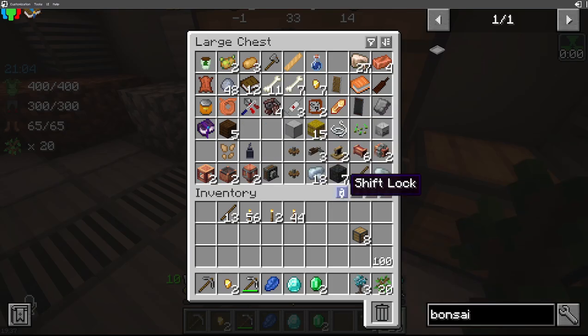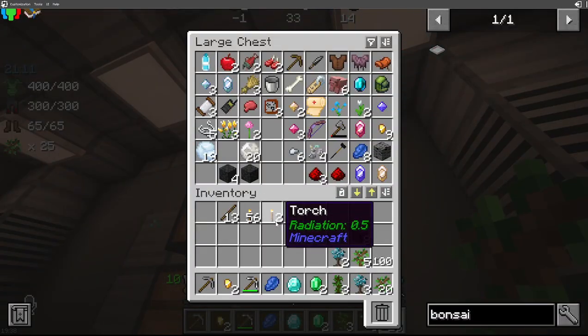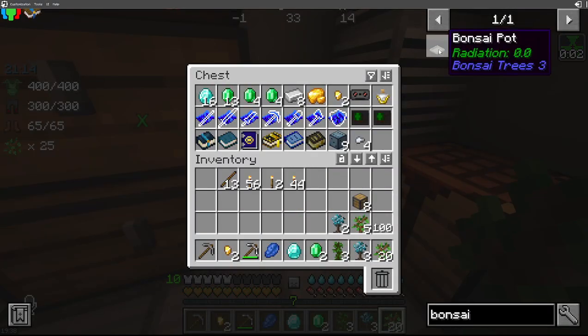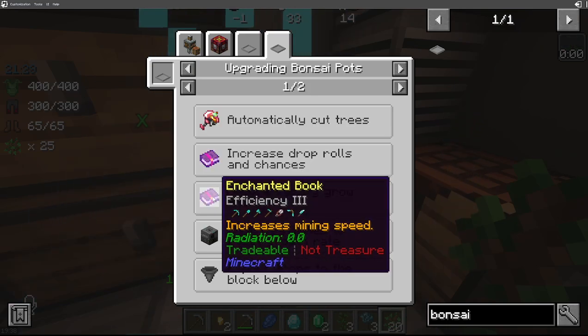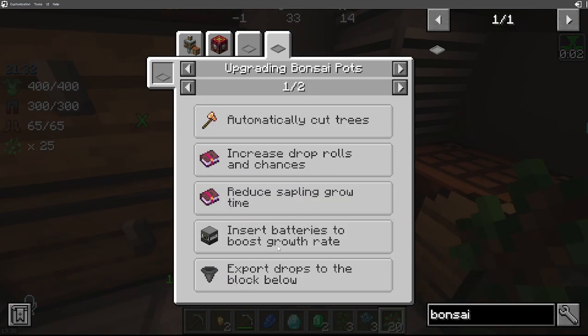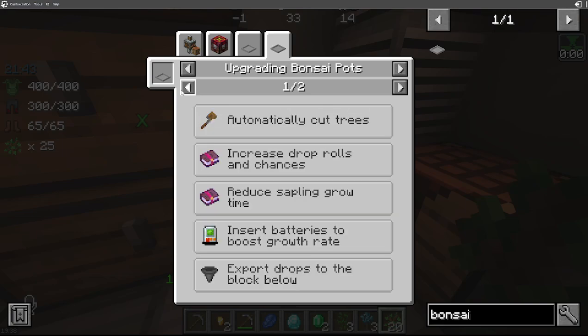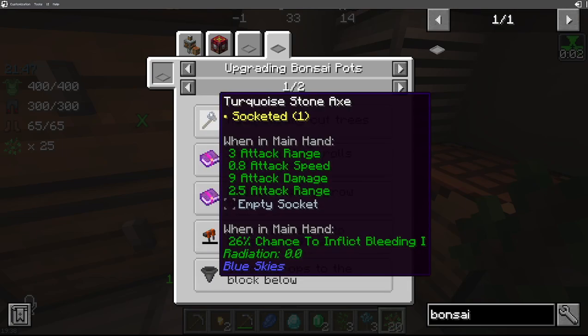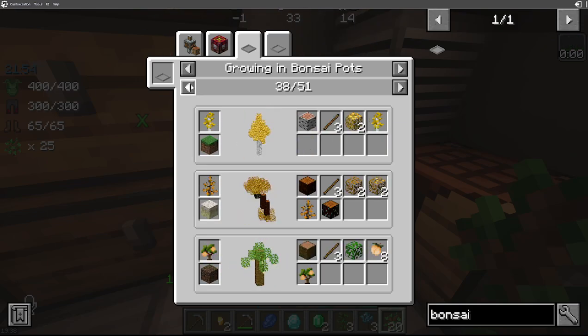Now let's figure out what saplings we have and what trees we want to grow. As far as upgrading - Fortune increases drop chance, Efficiency reduces grow time. Insert batteries to a hopper. Bee nest pollinate and get fruit drops. So we have to give them an axe of some kind. The only things we can grow here are trees - we can grow any tree here.